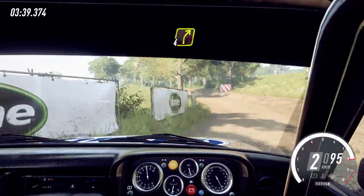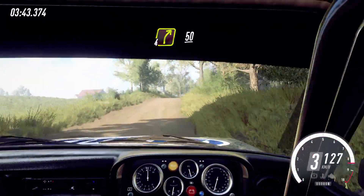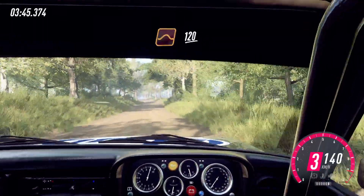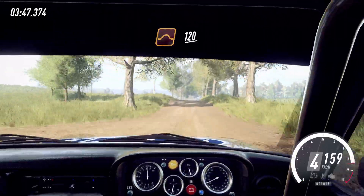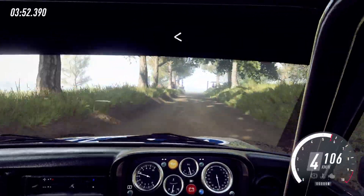Into four right long over crest, 50. Keep middle of a jump, 120, turn unseen, three right tightens. Opens.